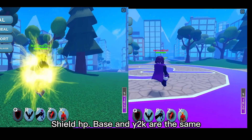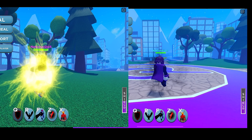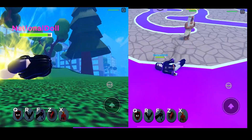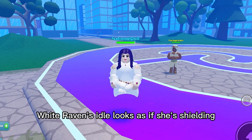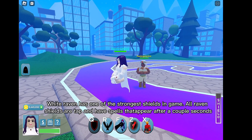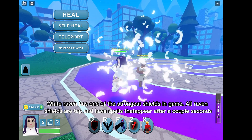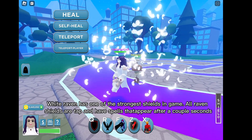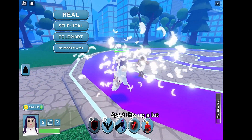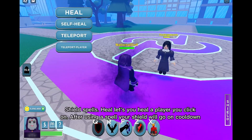Shield HP — Base and Y2K are the same; they're pretty good. White Raven's idle looks as if she's shielding. White Raven has one of the strongest shields in game. All Raven shields are tapped and have spells that appear after a couple of seconds.